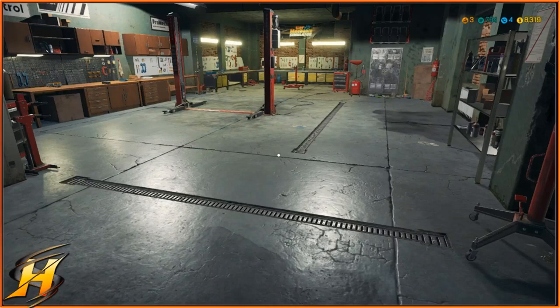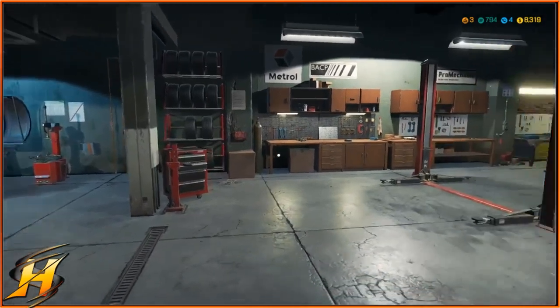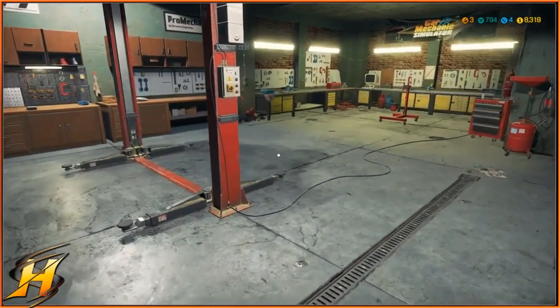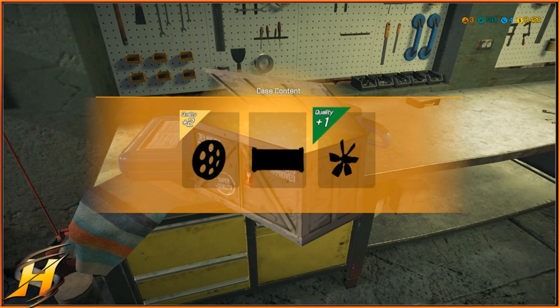Hello one and all, this is iRigsteel. Thank you very much for joining me in this video. Today we're going to be talking about barn finds in Car Mechanics Simulator 2018. Now they don't normally unlock until level 6, but before level 6 you will be finding maps to barn finds like this one that came out of a crate after you finish a job.